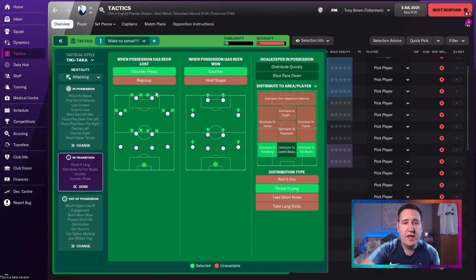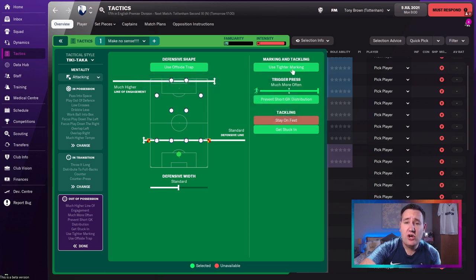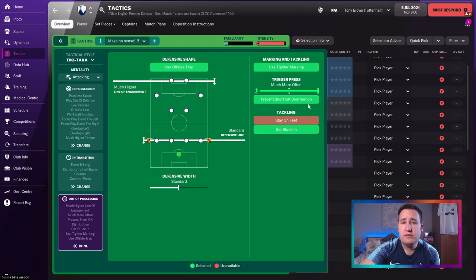In transition: counter-press, counter, distribute to the full-backs, and throw it long. Out of possession: defensive width standard, standard defensive line, much higher line of engagement, use the offside trap, use tighter marking, prevent short goal-kick distribution, and get stuck in.